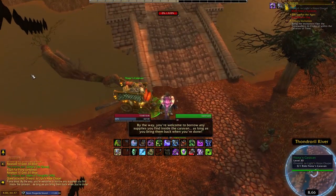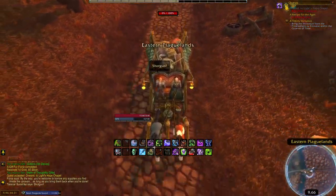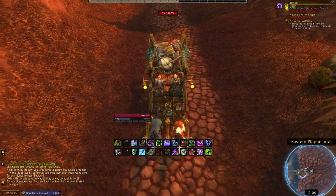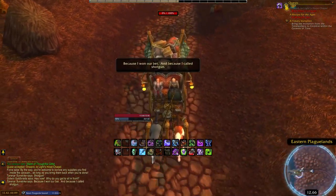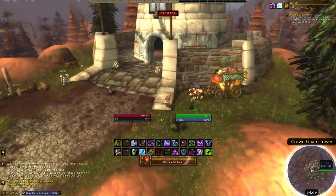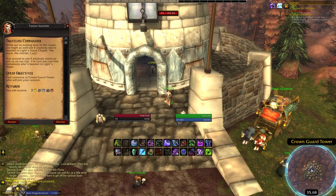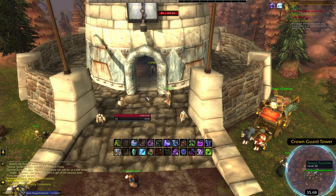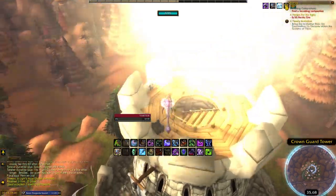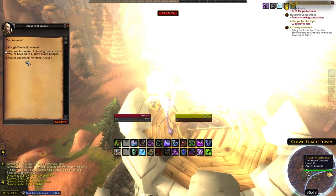Fiona should give you another quest. Click on the caravan and select that you are ready to ride. Your character and Fiona will get on the caravan and start riding down the path. Since this is for roleplay, you will have to wait a few minutes to reach the next destination. Upon arrival, turn in the quest with Fiona. A guard standing right outside the tower will give you the Traveling Companions quest. Walk or fly to the top of the tower, gain the Rough Roads quest from the guy up there, and ask him to join you on your journey.